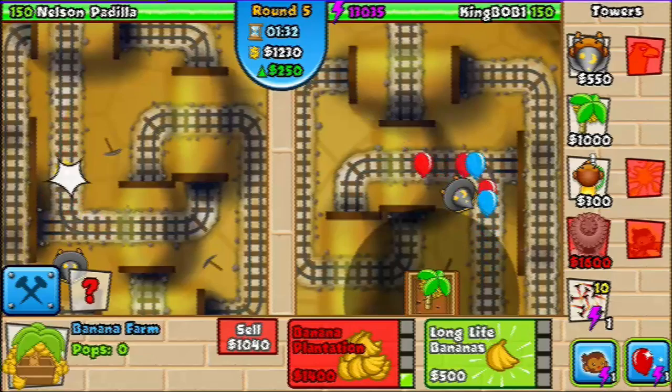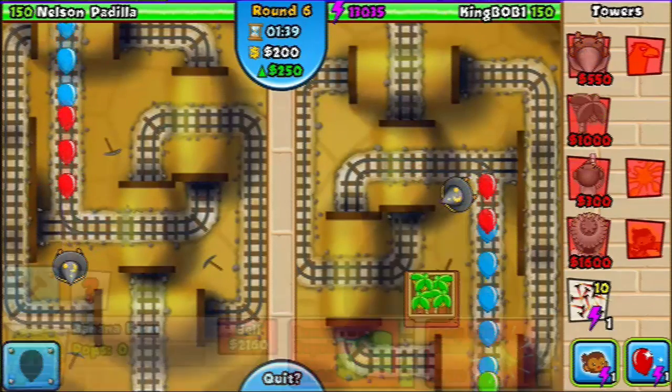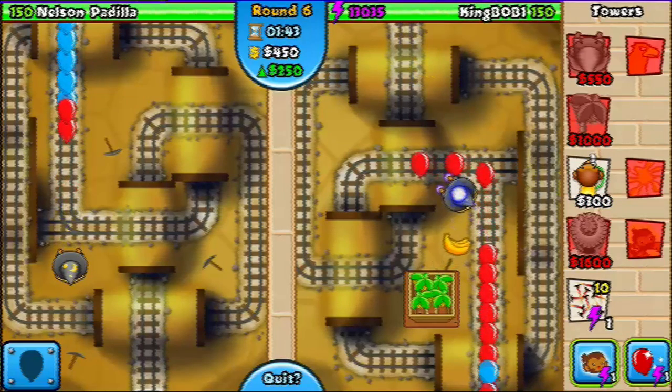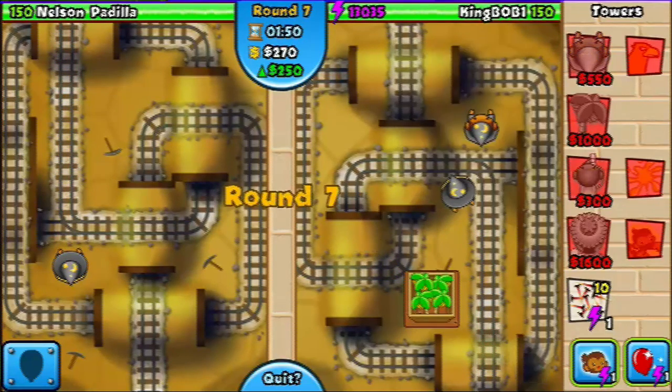Almost enough for the banana plantation. Okay, we get the banana plantation. Now we're going to save up for another magician so he doesn't start getting suspicious. Here's our second magician.